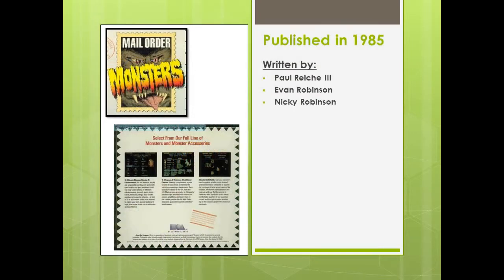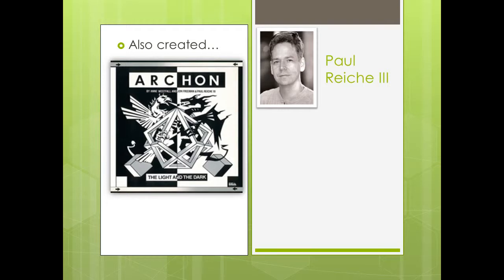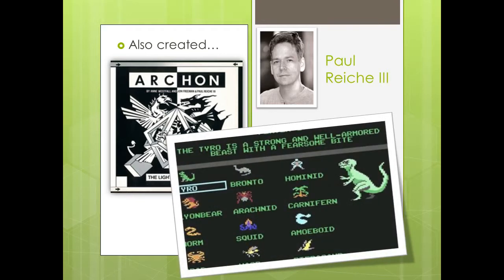This game was created by Paul Reich III, Evan Robinson, and Nicky Robinson in 1985 and published by Electronic Arts. It was released for the Commodore 64 and the Atari 8-bit computers. Paul Reich was known for his work on the game Archon, also released by EA. This game is considered to be an early version of Pokemon, since you can create your own monsters and fight against one another in an arena. You could even put your monster on a disc and take it to a friend's house and play against his or her monster.